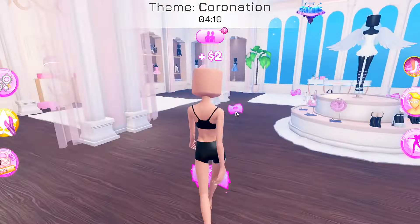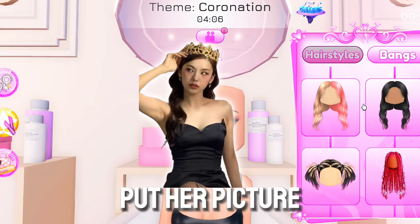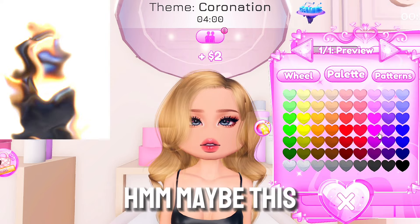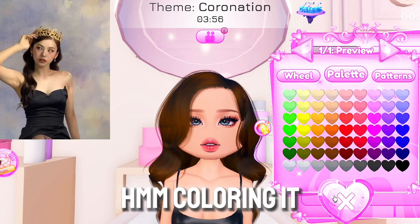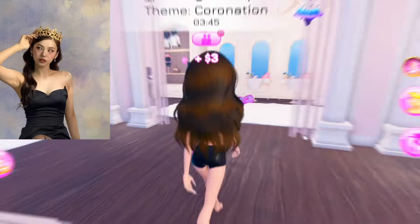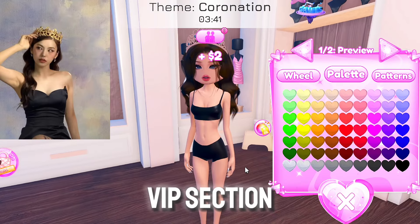The next theme is Coronation. I'm going to dress up as Yeji from ITZY — I'll put her picture on screen. Let's find a hairdo that looks like Yeji's. Maybe this hair would work — coloring it brown and adding side bangs. Next up we need a crown; the crown is available in the VIP section.